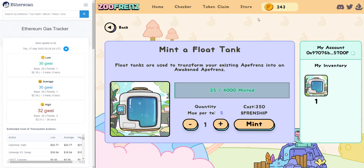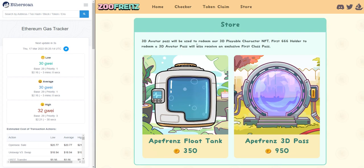It just went through. Once it goes through, there's going to be a small pop-up that says minted successfully. And then once you click OK on that pop-up, you will see on the right-hand side here in the inventory, there is one. The minted number updated to 25. So now I have one float tank in my inventory.